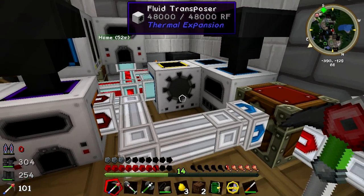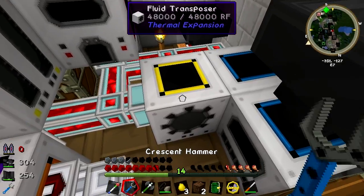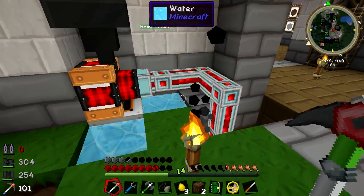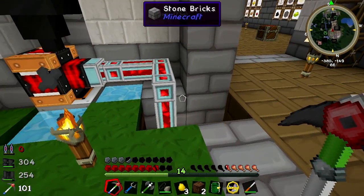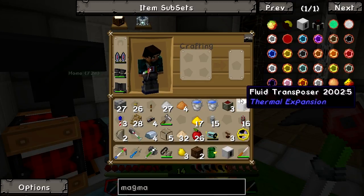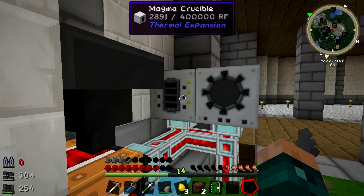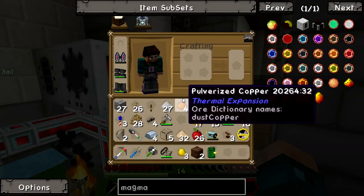The Magma Crucible works really closely with the Fluid Transposer. I'm going to have to pop this out and think of better places to put things because this is such a mess - it is really getting quite annoying now. I'm going to pop the Magma Crucible and the Fluid Transposer on top of here for now and move all my machines through into here. The Magma Crucible melts things and the Fluid Transposer puts it into other things.